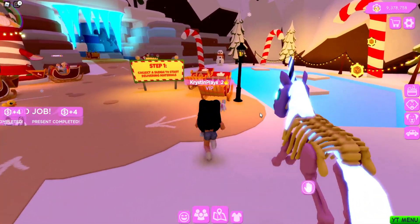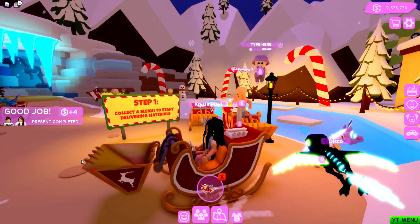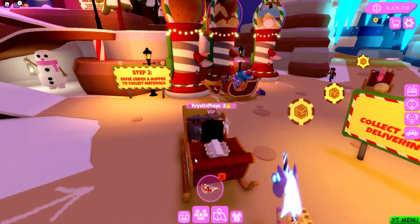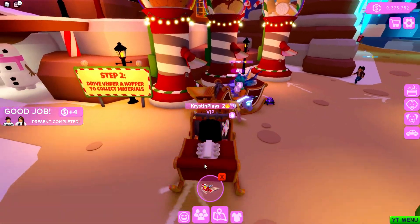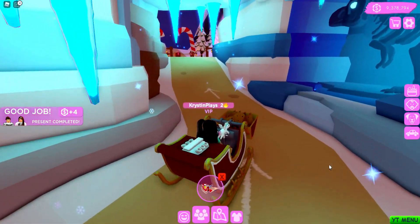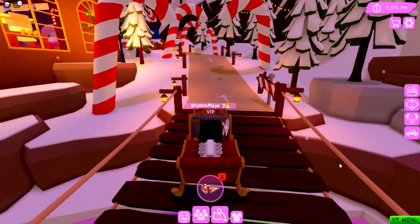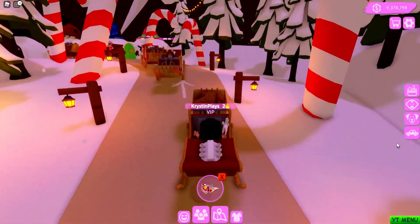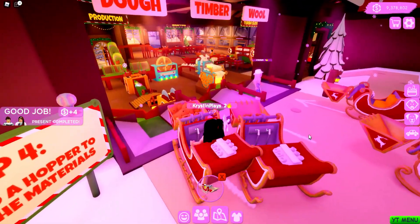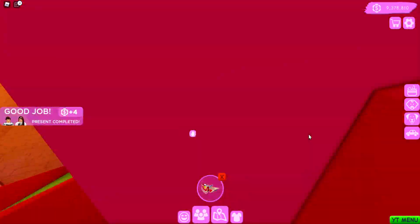One of the minigames that you can do is to come over and grab one of the sleighs — it also has a little bit of a digger on it. What you're going to want to do is come over to a hopper and drive all the way up here. It's across the bridge, but we have a really nice scenic drive — there's candy canes and beautiful trees. Then we go over and dump them in — easy peasy, easy day's work.